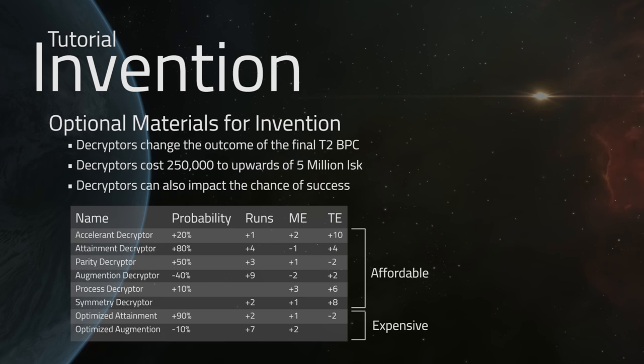As for the optional materials that we talked about, decryptors are something unique to Invention in the way that you don't actually have to buy and use these for your Invention jobs if you don't want to. In fact, there are plenty of jobs and job types where it doesn't make sense to use a decryptor, because it is an additional cost. And while it will augment the blueprint, as you see here in this table, you have a wide array of options for which one to use, but these are not always relevant for the type of Invention that you're doing. Perhaps you're doing a module where you simply want to turn out bulk jobs and you don't want to pay for the additional cost of a decryptor — and that's completely up to you.